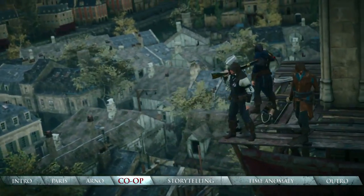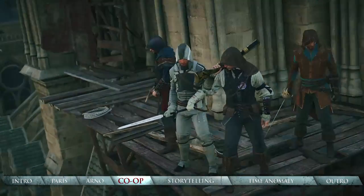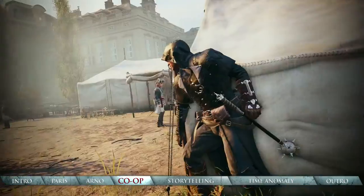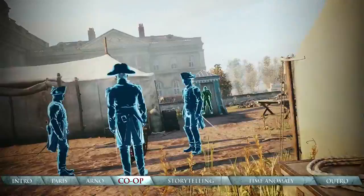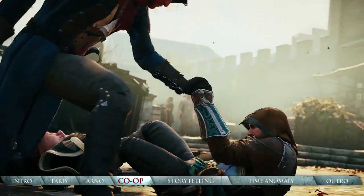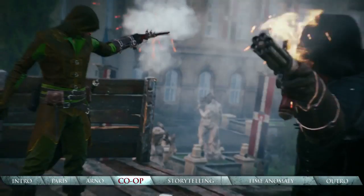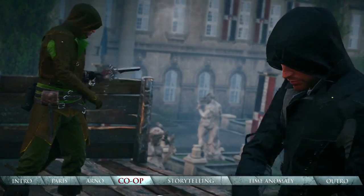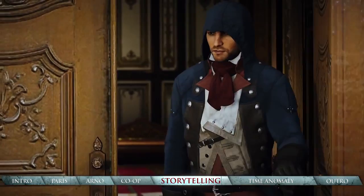New team-based special skills can be shared by one player across the whole team. Communal Sense shares eagle vision, the ability to highlight enemies and objectives in the crowded streets. The Disguise skill lets players mask their appearance. Group Healing shares health regeneration. And the Assassin Cache creates storage for team-shared bombs and ammo. Combine these skills to succeed on the most challenging missions.